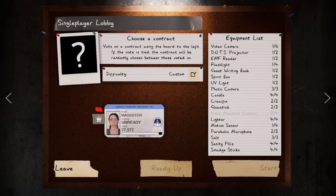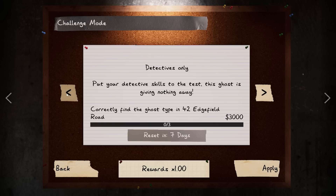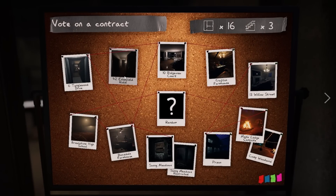Welcome in! Today's video we are checking out this week's weekly challenge. Let's head on over to Detectives Only — put your detective skills to the test, this ghost is giving nothing away. The ghost type is unknown and the map is 42 Edgefield Road. Edgefield is a pain for looping, I hate looping on the couch.